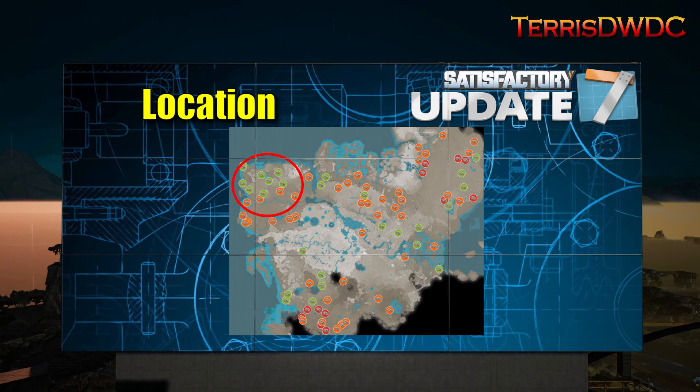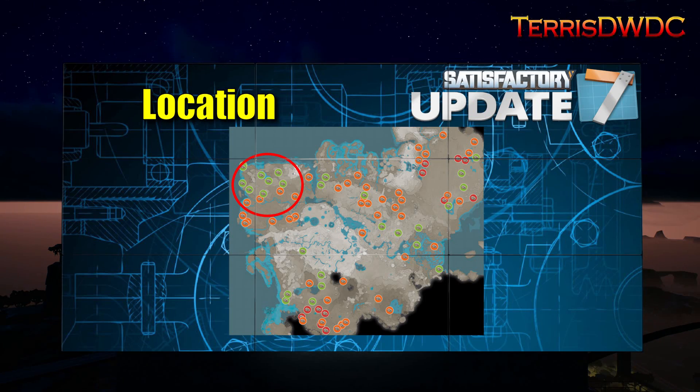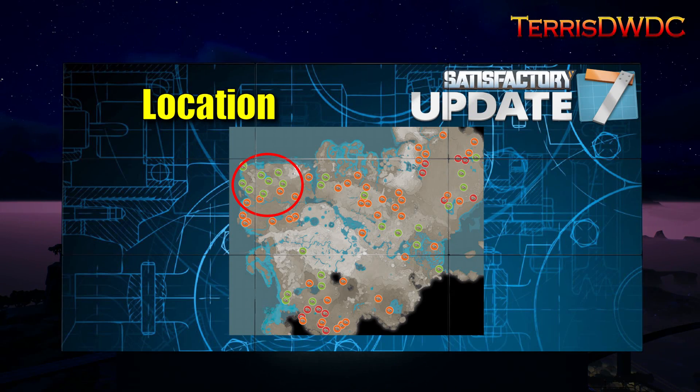Here's the map from satisfactorycalculator.com showing our resource nodes for limestone. In the northwest corner, there's actually a fairly high concentration of pure limestone nodes — nine of them right there that will give us easy 780 items per minute each. That means we'll only need a few of the normal nodes to get our extra two lines. So we're focusing on this northwest corner for building our concrete quarry and limestone quarry. Let's go check out the terrain.